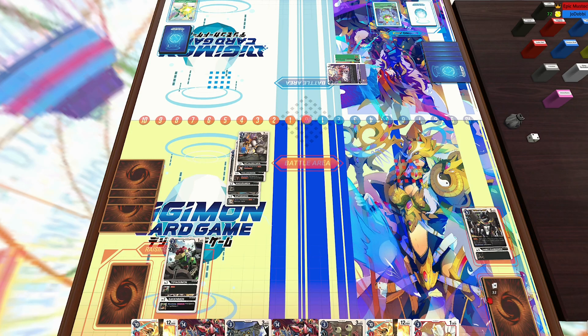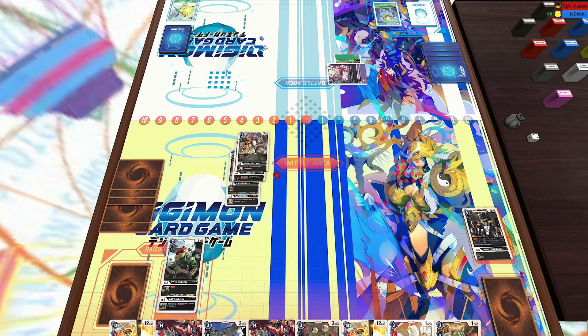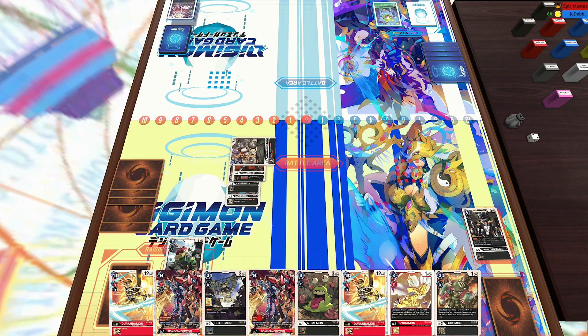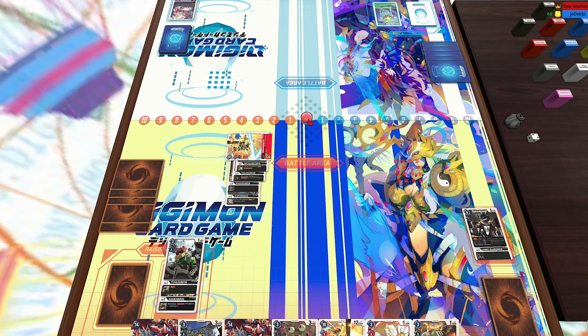You can Digivolve her on top of a green Digimon and it just helps you get MaloMyotismon. MaloMyotismon is a scary card — that guy has 12,000 with piercing and every time he destroys something, you gain memory. So I have the MetalGreymon on field.